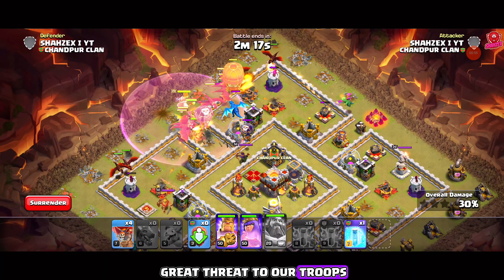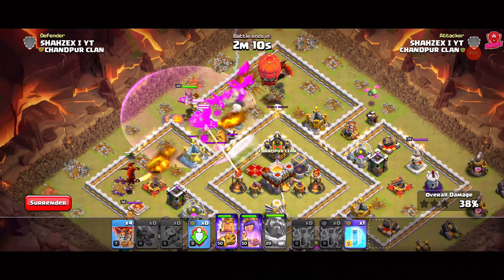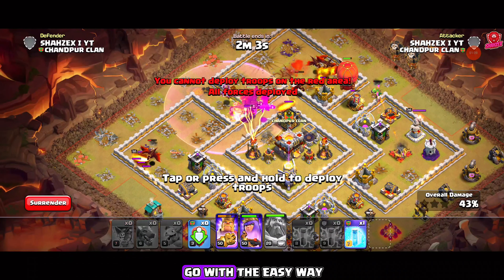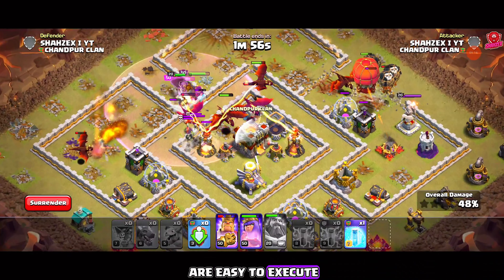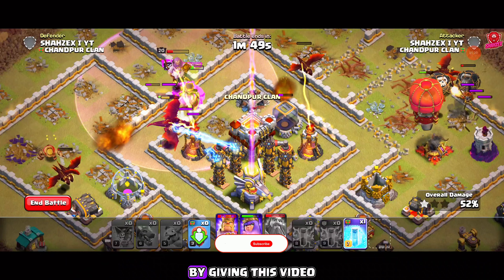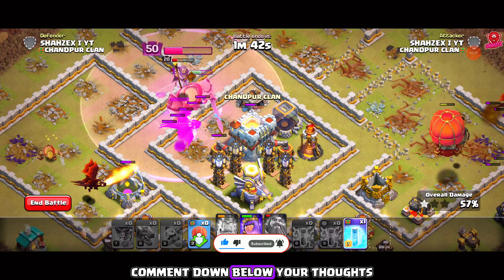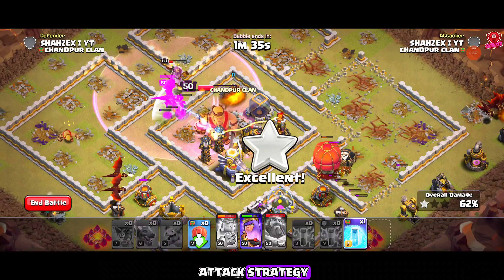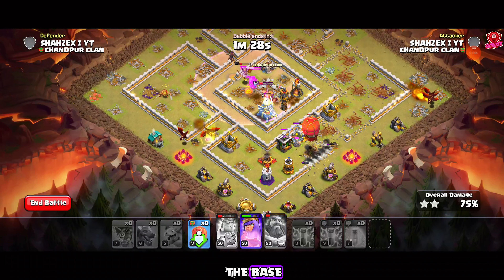We have the Zap Dragon attack strategy. The clan castle and Eagle Artillery are centralized, well protected by infernos and X-Bows. When using any air attack, the biggest threats are the air sweepers and air defenses — the sweepers push troops away while air defenses kill them. Our first step is to take down the air defenses using three zap spells on each one. We'll plan our attack facing the sweepers head on after destroying the air defenses. Drop two baby dragons to clear compartments and create a funnel for the dragons — this is the most essential part.